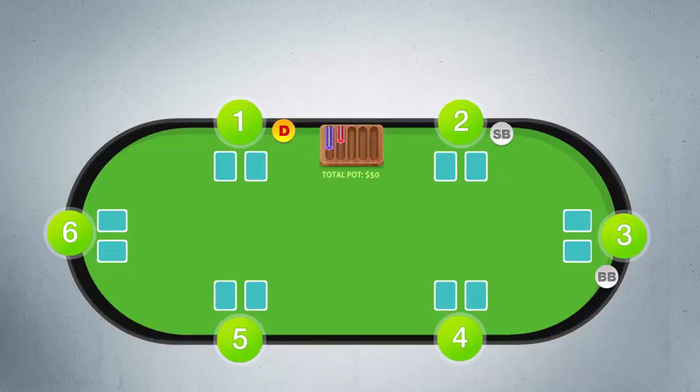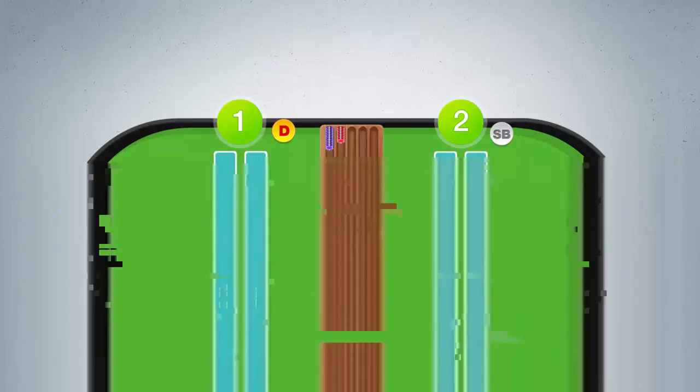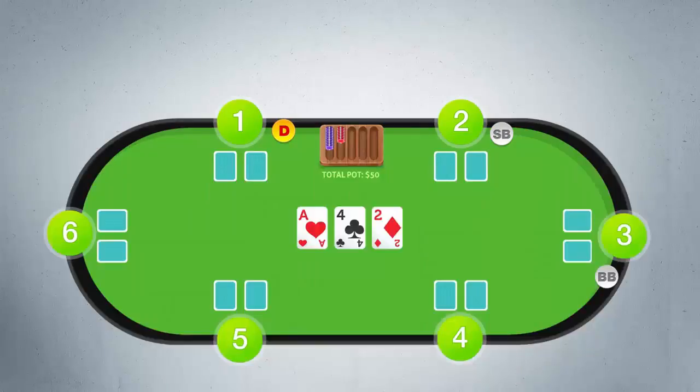After everyone in this round makes a move, 3 cards will appear on the table. All cards that are on the table facing up are called the community cards. The first 3 community cards are called the flop. Once there is a flop on the table, another round of betting begins. The first player to act is the first active player to the left of the dealer. An inactive player is one who chose to fold his cards in one of the previous betting rounds.